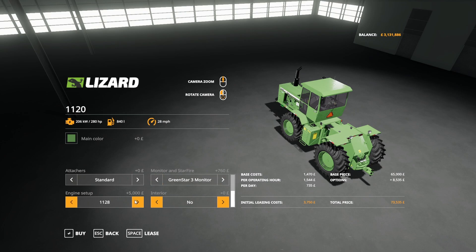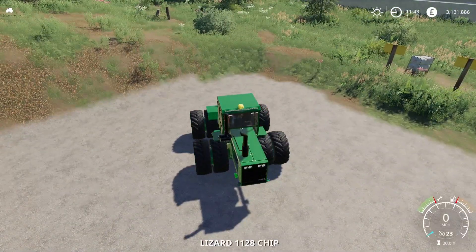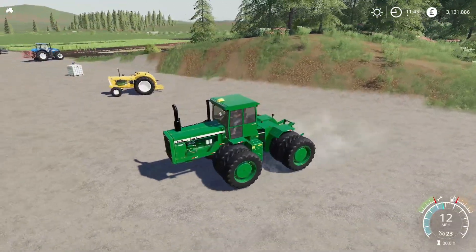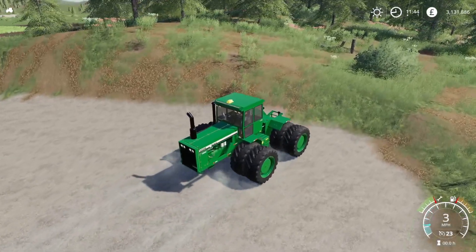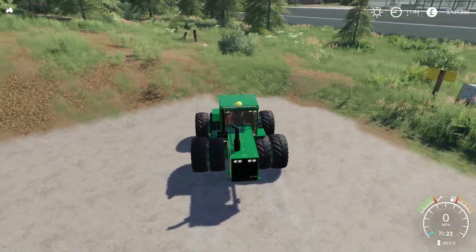Taking the Lizard 1120 out — it sounds great. It's a little slow to stop. It did say 28 miles per hour but I'm only hitting 23 max. The horn sounds good for this tractor.